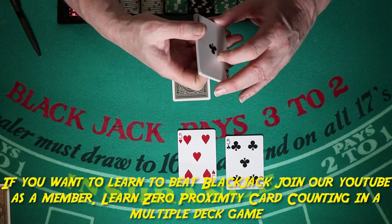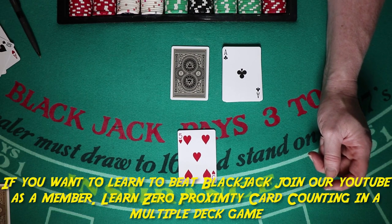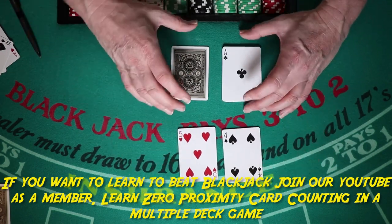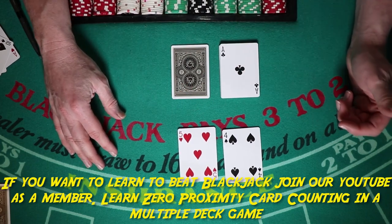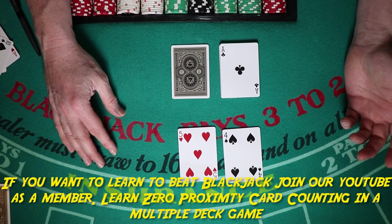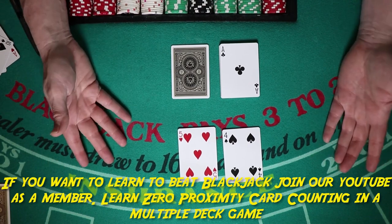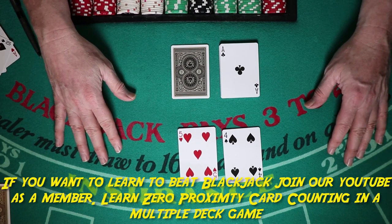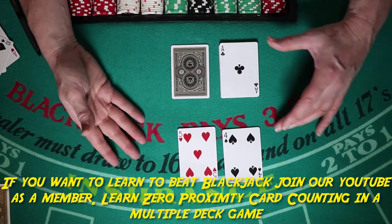Nine can be one that's easy to forget. It's a little more aggressive doubling a nine in single deck than in multiple deck — they don't double as much in multiple deck. In single deck, always double a nine when the dealer shows three through six. A memory trick: nine is divisible by three. Any other time, simply hit.